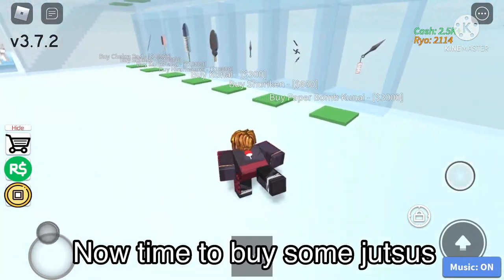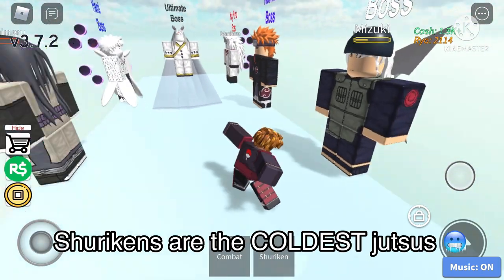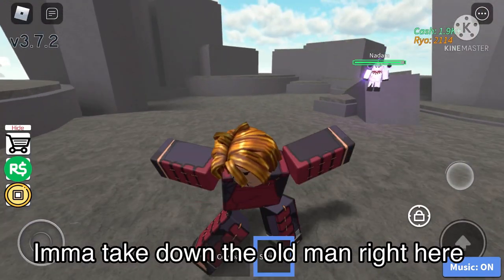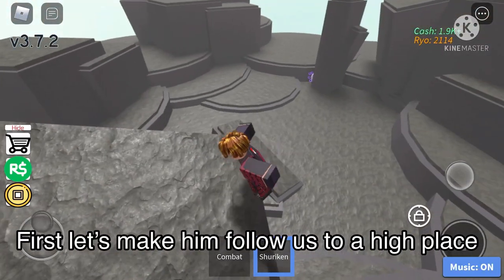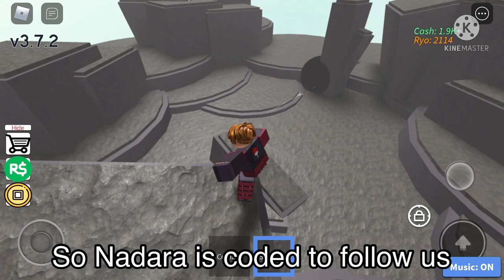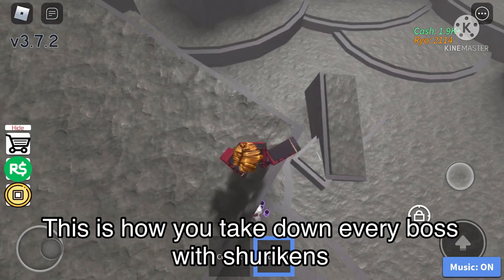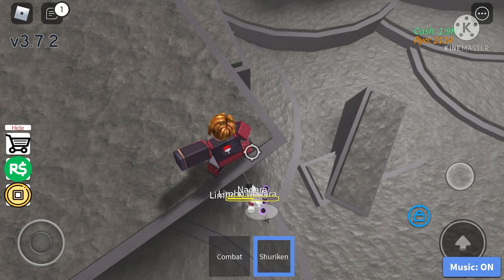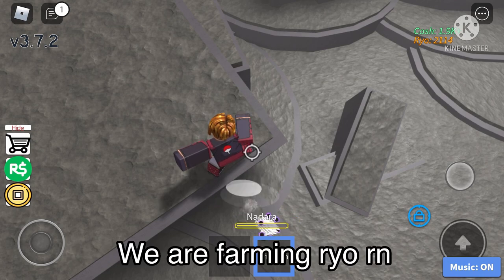Now we're going to head to the shop. The most useful jutsu for getting ryo is shurikens. Many people underestimate the ability of shurikens, but let me show you what they can do. We're going to go to Madara — he's the easiest boss. First we're going to make him follow us up to a high place; we need a high ledge for this. We'll keep dealing damage until he follows us. This is a hack on how to defeat every boss with shurikens — that's how I defeated every boss in my other video.